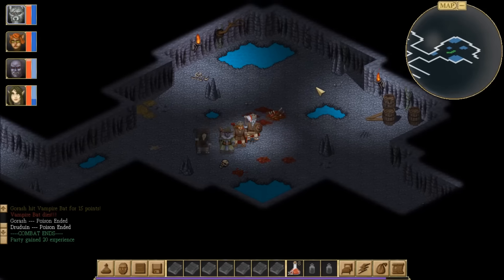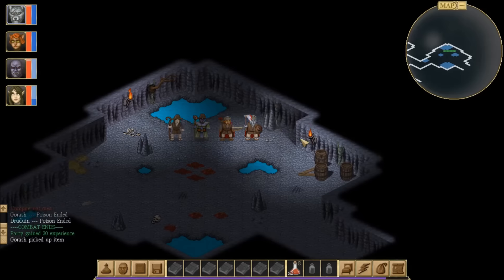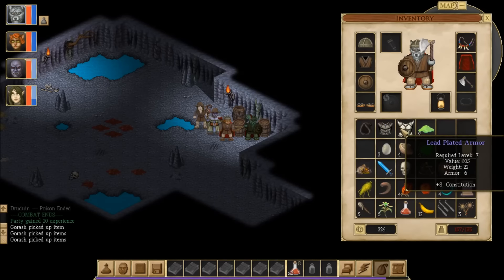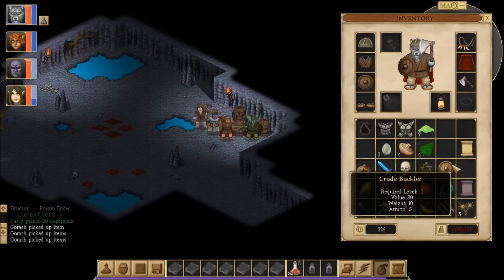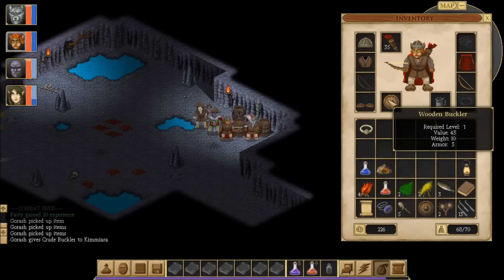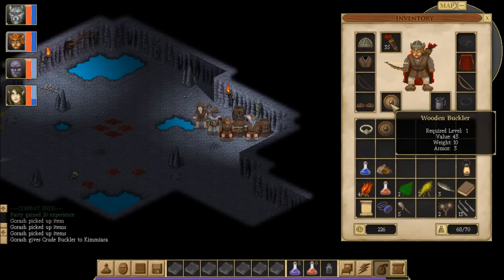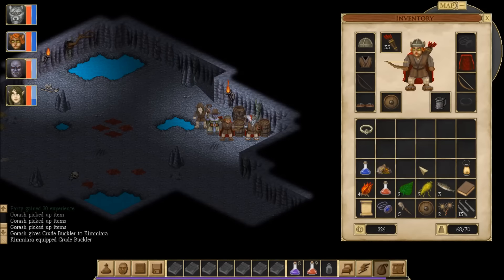We'll definitely have to rest again after that. However, it does appear that we should be able to loot some skulls. We've got pretty much nothing — hey, a crude buckler! And now we're encumbered on him. The crude buckler is actually the same as the crude buckler — same armor value of 5, weight of 10. I'm still a little confused — you would expect a wooden buckler to be less terrible than a crude buckler, but apparently that's not the case. I feel like the developer missed out a little bit on that, but I digress.